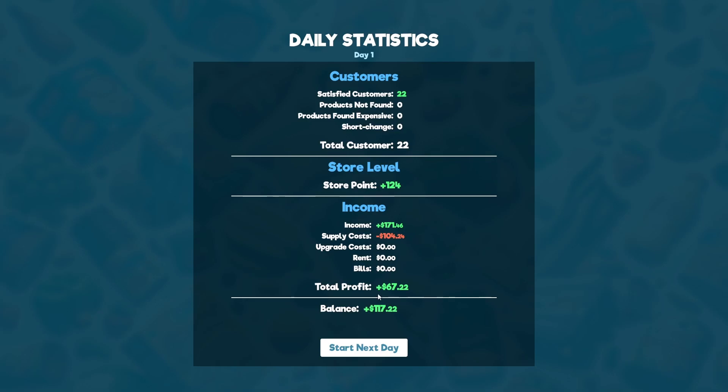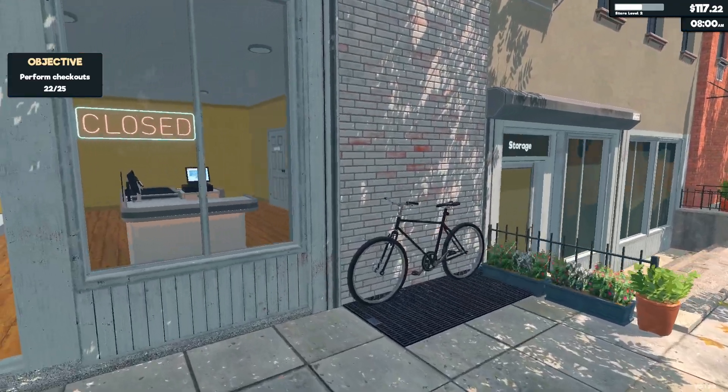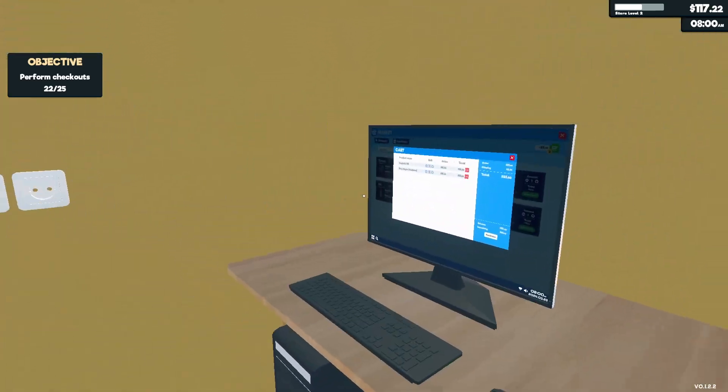Okay, satisfied customers 22 — so for our first day we had 67.22 income and our balance is 117.22 — that's not too bad! You'll receive daily bills starting today — make sure to pay the bills using your computer before the due date, or they'll be paid automatically. The more electrical devices, the more expensive the bills. Got it.